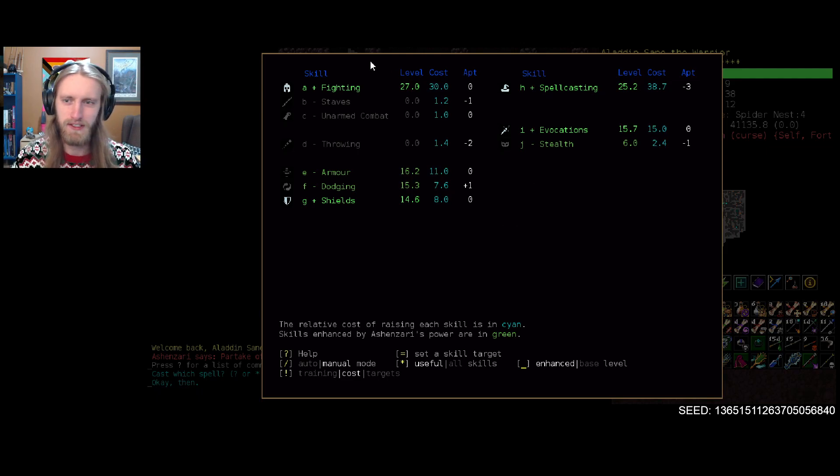We'll take a quick peek at our skills - fighting already maxed out, that's quite nice, evocations getting up there as well, and probably the best defensive skills we've ever had for this stage of the game. Largely thanks to good old Ash and Zari, but also because we don't have to split so much experience between all the different schools in order to get everything castable like we would normally do on a spellcaster.